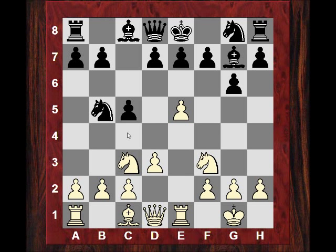Black cannot play e6 because of Nd6, so he logically tries to evict this knight. A big surprise now — I wonder if you can guess what white played in this position if I give you 10 seconds. Okay, he plays Nd6 check, really making use of this rook.